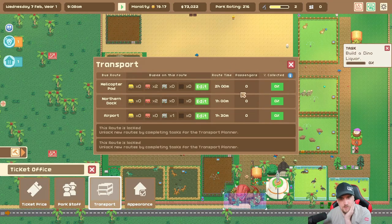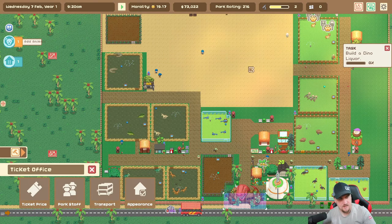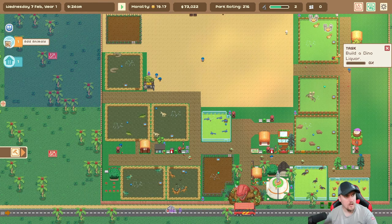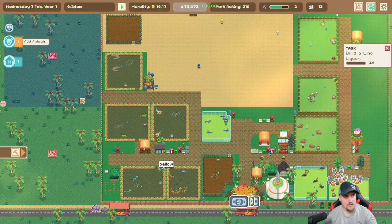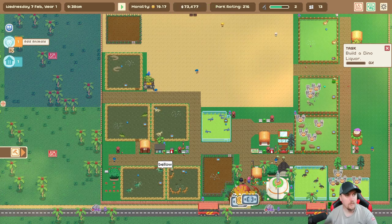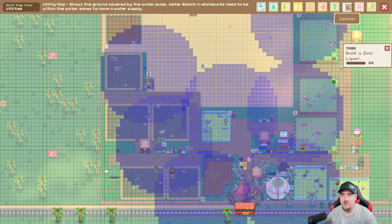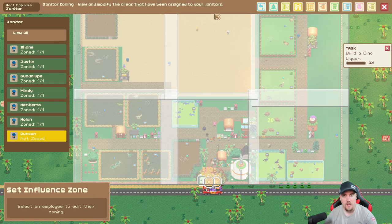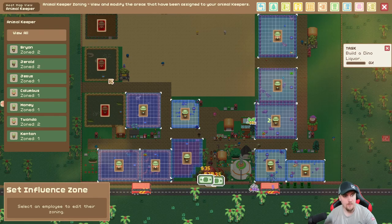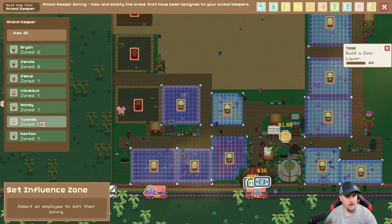It'd be nice if I could see like yesterday's statistics here. What are you telling me - add animals because I have one empty pen? Okay, that's fine. I have applications for something, I don't know. Which reminds me, I should probably take a look at this. Janitors - we have six janitors with one extra, that's perfect. Animal keepers - we don't have any animal keepers on this and they're all taken.